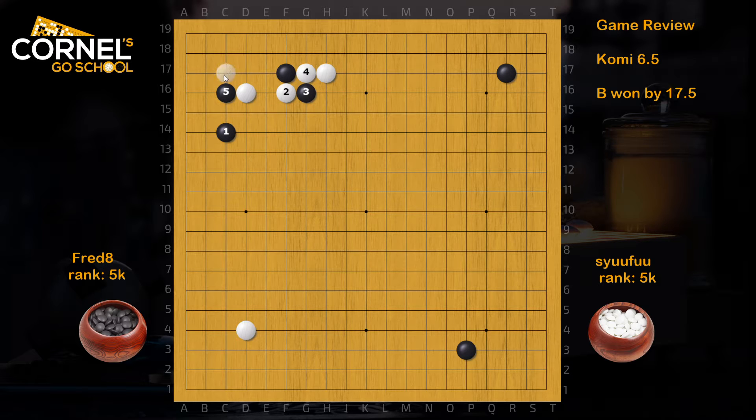Of course white can also block at C17, and this will lead to a more complicated joseki, but the sequence is pretty much forced. There's a lot of atari and connect in this follow-up. Now white has to pay attention and jump, or play the hane, otherwise he will be caught in a ladder. When white jumps here, usually black will attach. When white hanes, black will play the hane under, so the ladder still works.